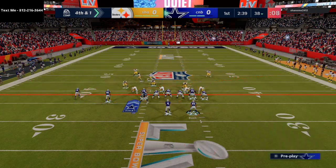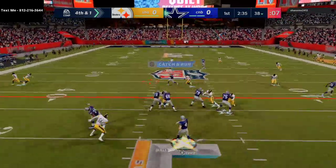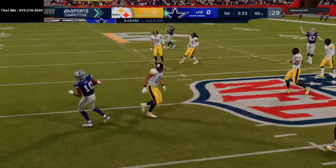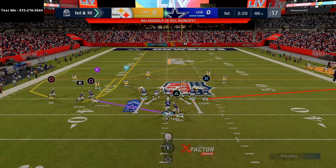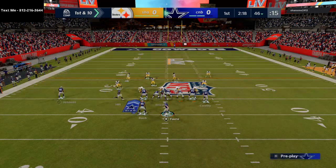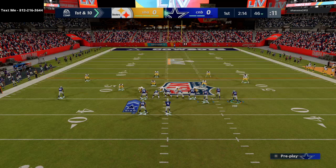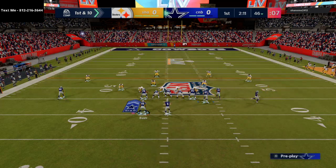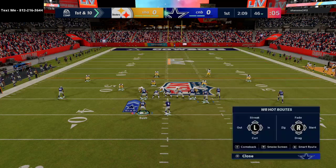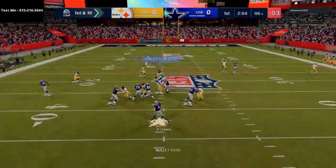We're in a critical fourth and one right off the bat, so I'm going to a nice little motion slant to Tyreek Hill to pick up the first down. On the first drive I like to throw a couple different things at my opponent — throw bunch, throw different looks. For example, right here his cornerbacks are backed off coverage, so we're going to test how he defends verticals.